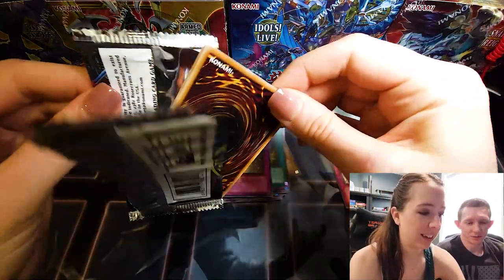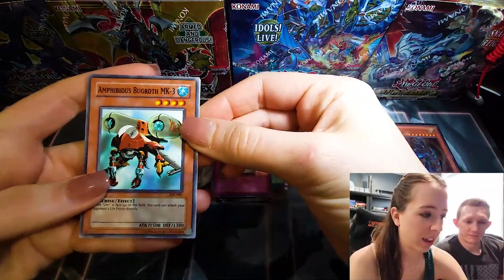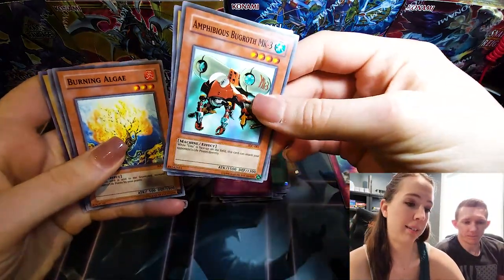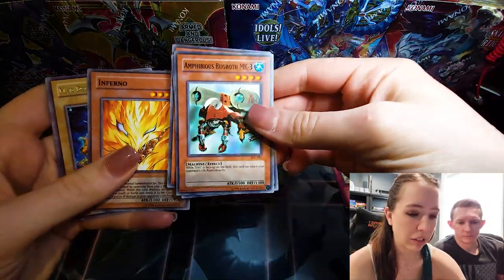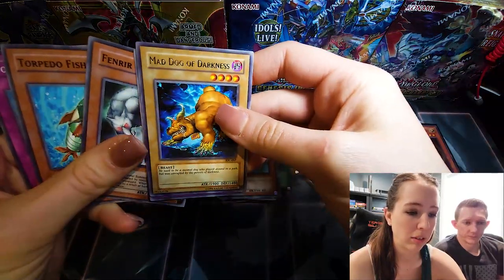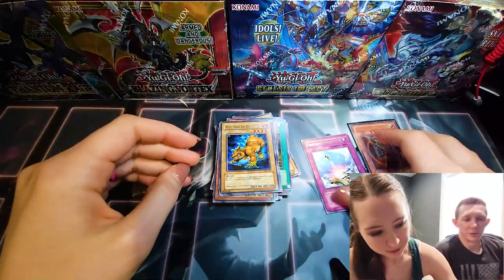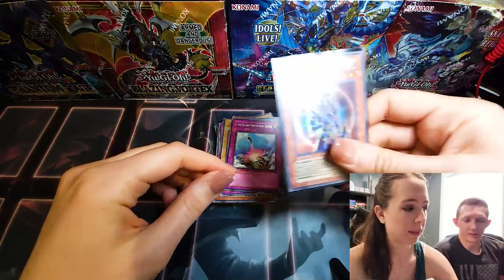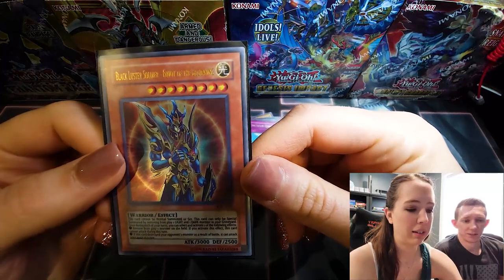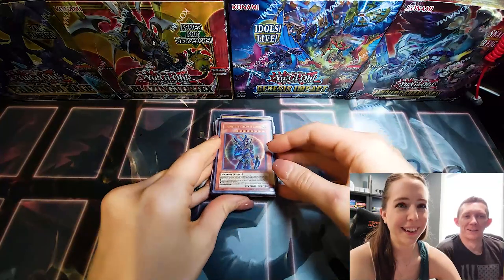I still can't believe that — totally legit guys. We don't actually even have any other packs we could possibly set that up with. Yellow Luster Shield, Anti-Aircraft Flower, Giga Gagagigo, Dimension Distortion, Drill Bug, Cursed Seal of the Forbidden Spell, Neo Bug, and Self-Destruct Button. When you peeked at that, I thought it might have been like an Invader of Darkness or something — I didn't think you'd actually pull the card. I don't even think Rex and 34 has pulled a Black Luster Soldier on camera. Inferno, Mad Dog of Darkness, DNA Transplant, Air Torpedo, and Tower of Babel.